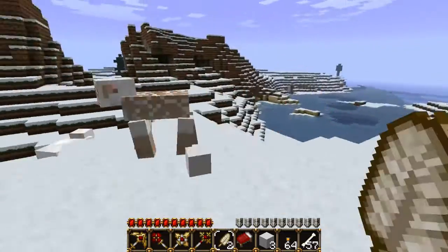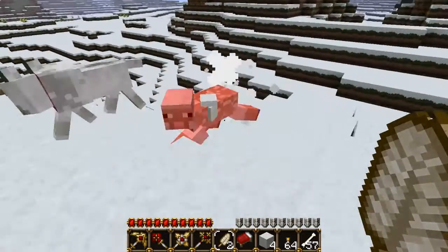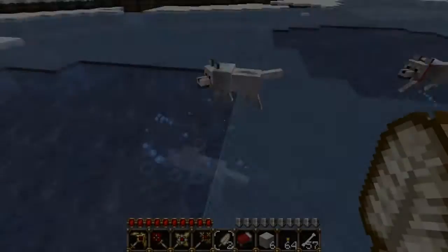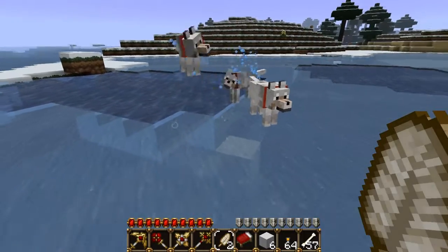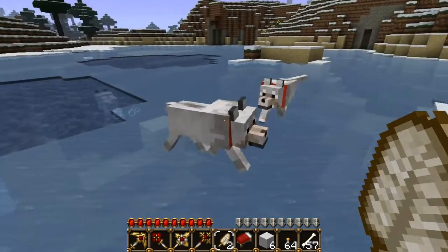Here you can see an example of mine attacking a sheep. Basically all you do is click on it once and then all of a sudden the wolves go crazy and they attack it. It's a pretty cool addition. I don't think the wolves are aggressive so they will not attack passive things like sheep without you attacking them first. You can see they go into the water and they jump out.